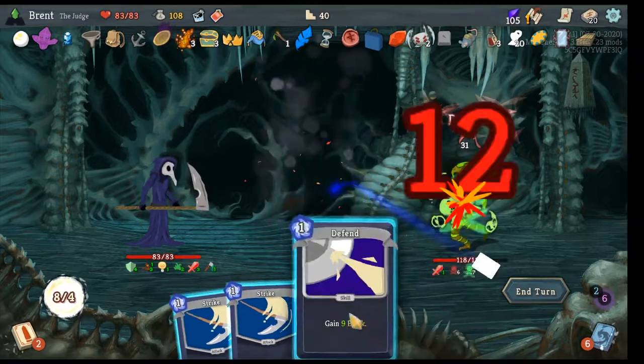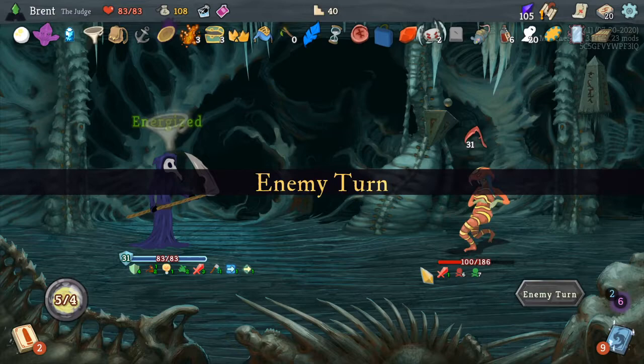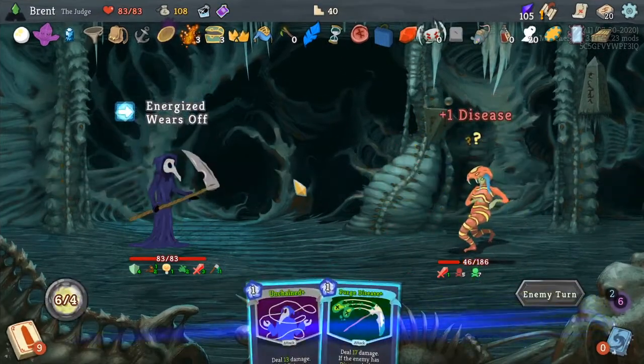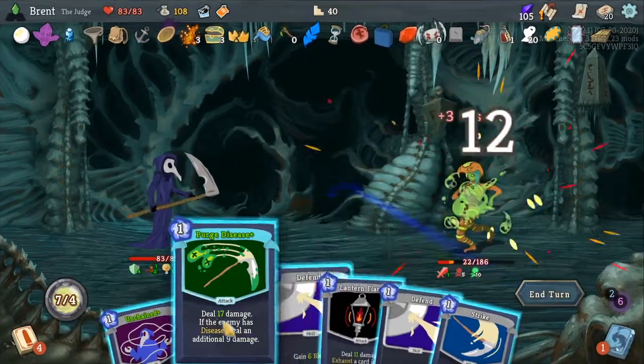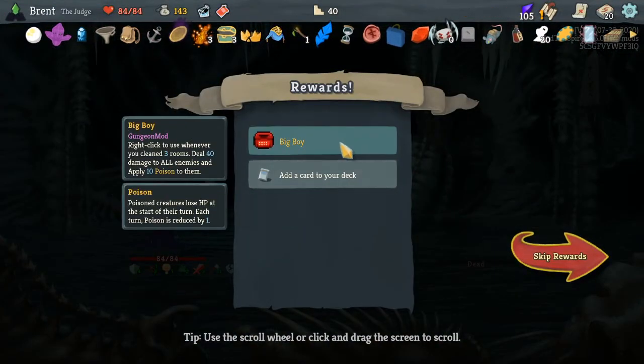Lantern, damage. Do this — so we just halve it to get a bunch of block. 31 block, perfect. With the Crystal Statue we definitely don't want to take damage — and we don't have to. Ill Will, hit you with that, hit you with that. Oh, you're dead. Big boy — 40 damage, apply 10 poison. Don't need the Exorcism.